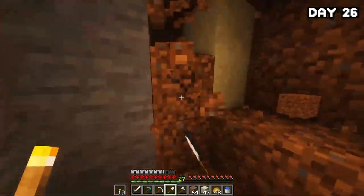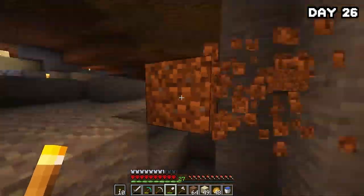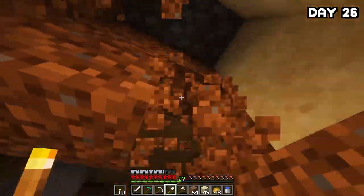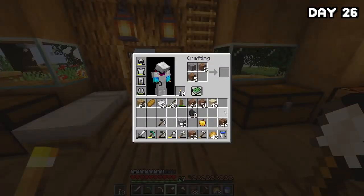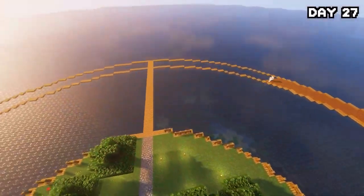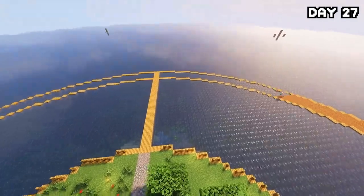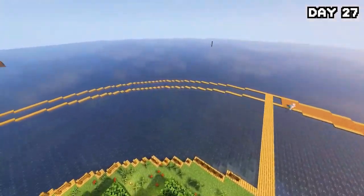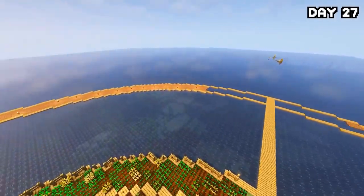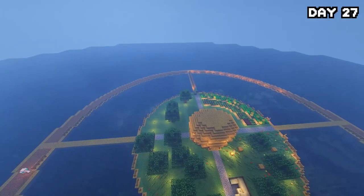I spent the entirety of day 26 digging up dirt to finish off the ring, using a little trick that turns gravel into dirt which was very useful. On the following day I placed it all down, got all the circles filled in, added some fences — though didn't finish because I didn't have enough wood. Then I went round and planted about a hundred saplings all the way around the circle, and boom — now we have a tree farm.